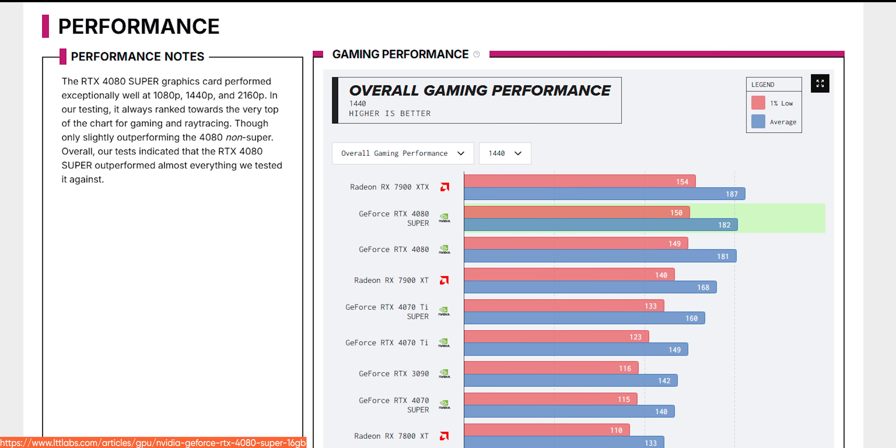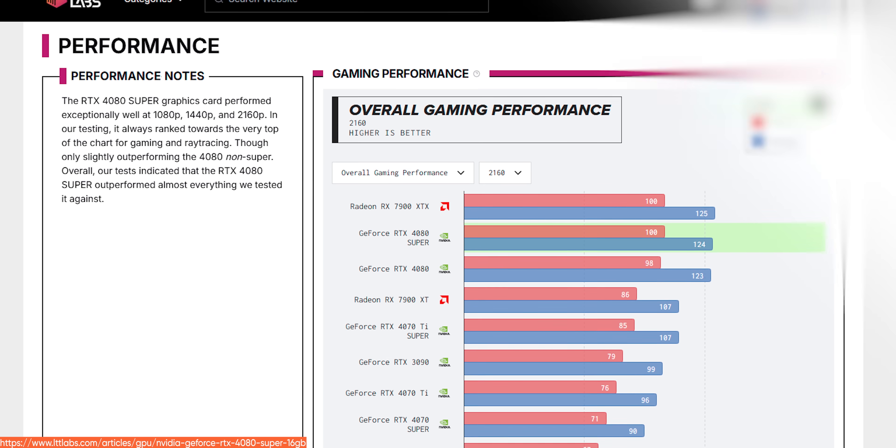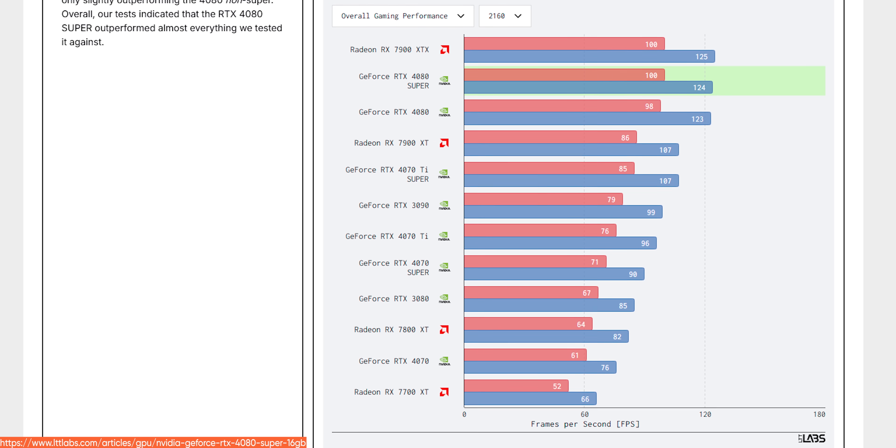If you're curious about the 4080 non-super, there's a reason we called it the 4080 cheaper. It performs basically identically and you can't buy it anymore, so we opted to use our limited graph space for older cards that might actually be worth upgrading from. Maybe the story changes at 4K.